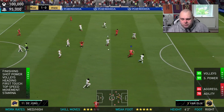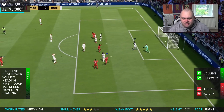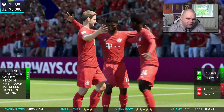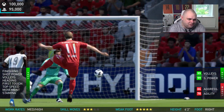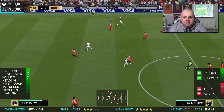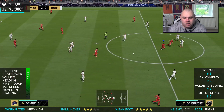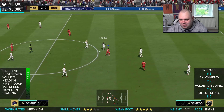I see Griezmann get the ball, play it in, and again the late run of Luke de Jong — he finishes it with aplomb because that's what he does. He's got 99 volleys, 99 shot power, 99 composure, ball control, reactions, stamina, strength, heading accuracy, and attacking positioning. He's got so many 99s it's incredible. The cons are aggression and agility. This guy's got ability, what am I saying? But the rest of his pros: first touch, top speed, movement, stamina, and 99 strength are very good. And it's another good touch finished straight into the back of the net — absolutely sensational.